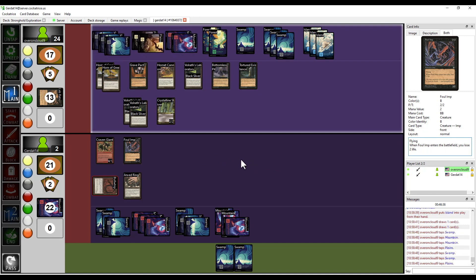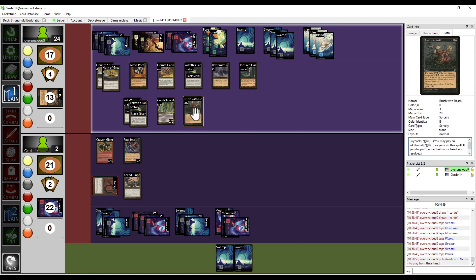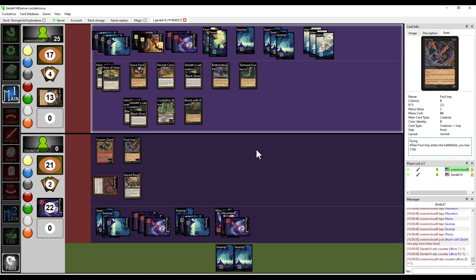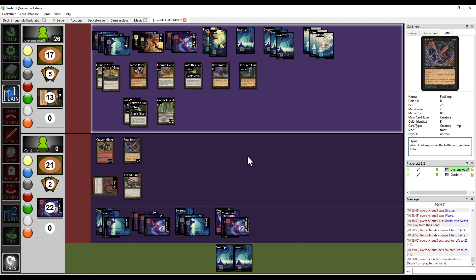Well, here's a play you probably weren't expecting — I'm going to kill you with a sorcery. Brush with Death with buyback. Target opponent loses two life. It has buyback so it goes back to my hand at the end of resolution. Because of state-based actions — actually, it does go back to my hand because it happens simultaneously. And that's game. Sorry it took so long. On to game three.